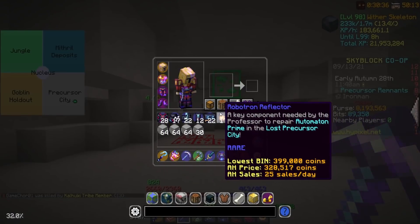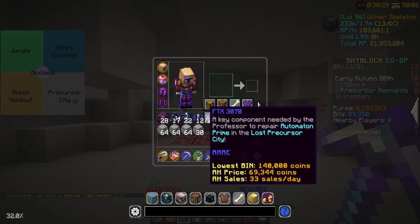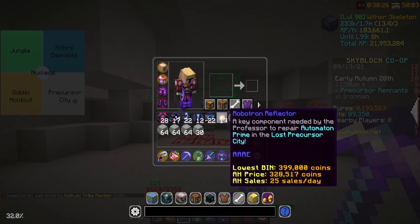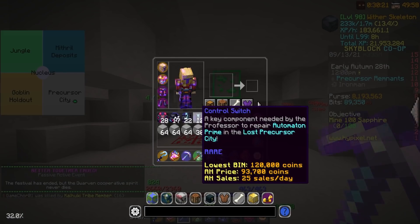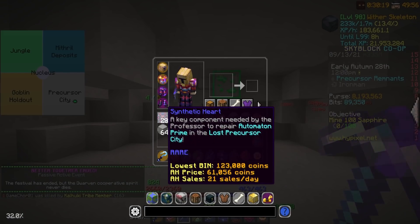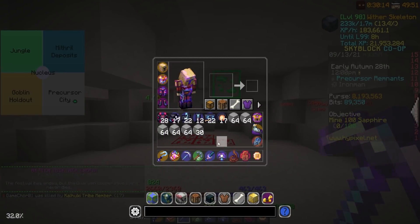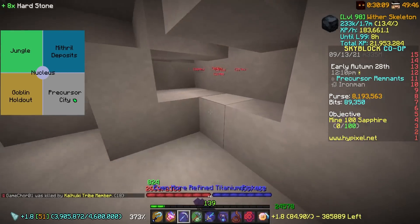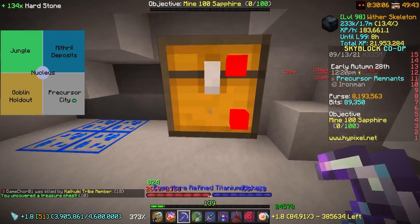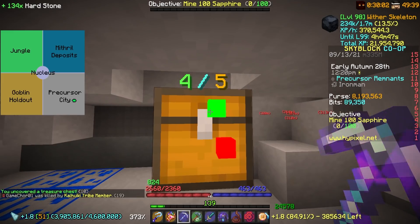I just don't understand the logic — I don't know how the drop rates would even work to become so unbalanced if these all are truly the same drop chance. But then again, looking at the prices, Robotron Reflectors are going for 400k and all these other ones way less. Superlight Motor and Electron Transmitter being the lowest. So apparently people are seeing those quite a bit, but I have so many synthetic hearts. I've been getting a lot of Robotron Reflectors recently, which I definitely cannot complain about because that was truly the one I could never get my hands on.